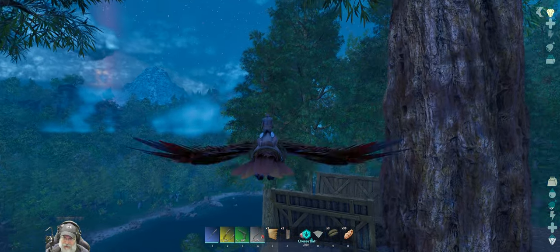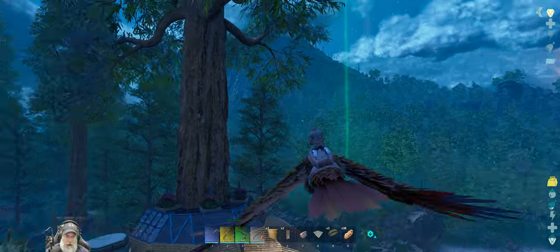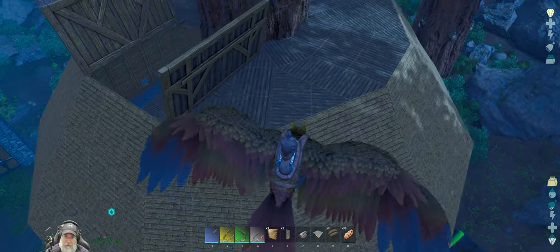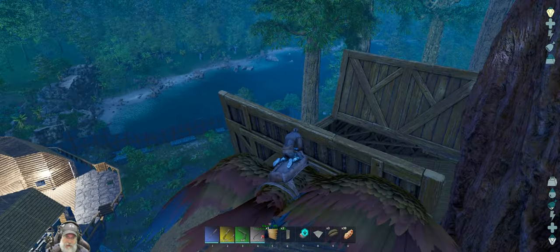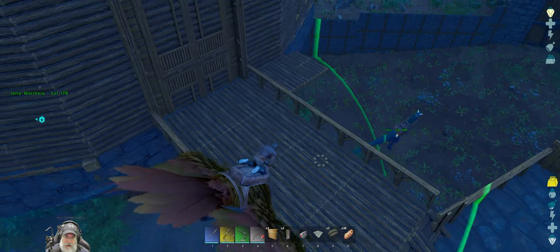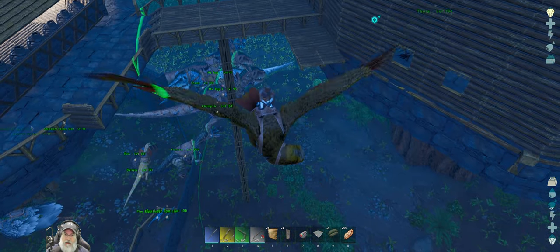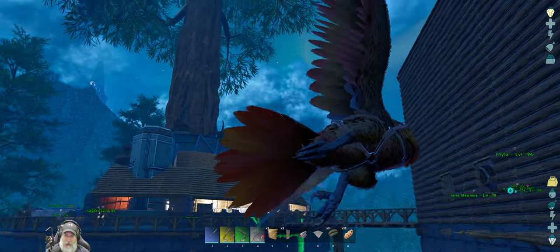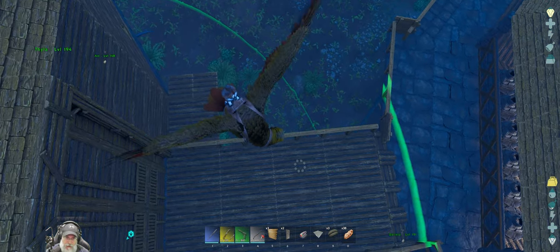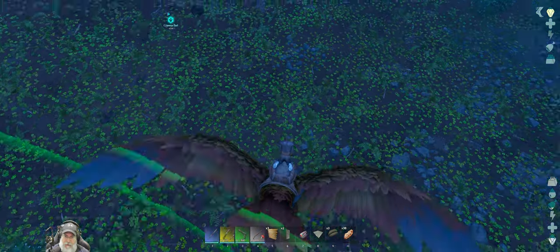I've got a hatch at the top here, so if we need to bring critters in from above we can do that. I wanted to put the hatch lined up with the door, but it didn't work geometrically, so I had to move it to the side. We've got to work with what we have. I have this bridge across here, and the medium elevator platform is about three tiles wide.